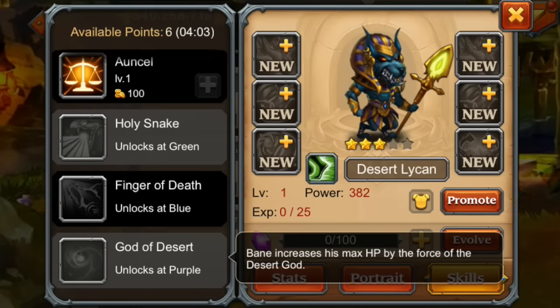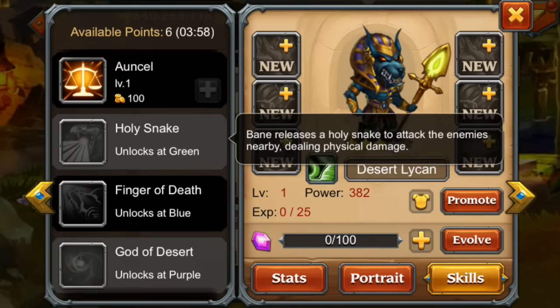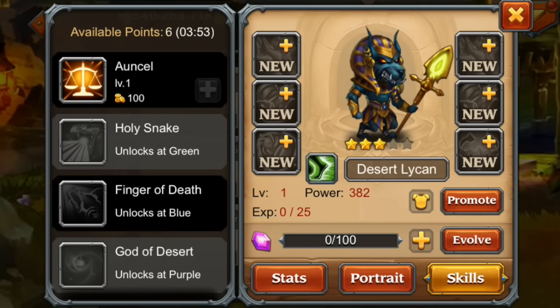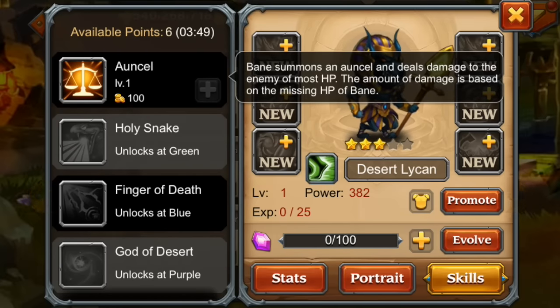God of Desert: Bane increases his maximum HP as a passive, so he gets kind of tanky. He needs to take some damage, so this passive helps him sustain while still dealing a lot of damage.